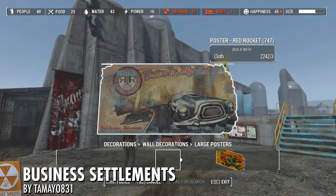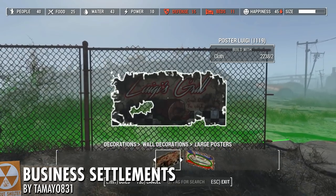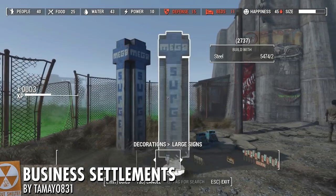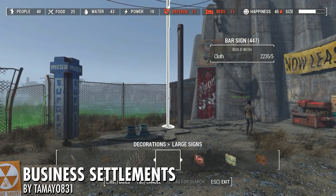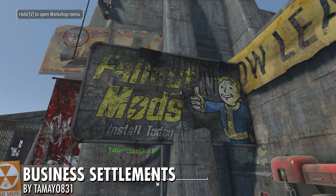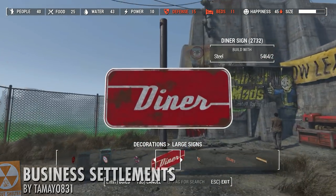Along those same lines, for making really nice and detailed looking stores, check out Business Settlements 1.7 from Tamayo831. There might be some overlap between this and Better Stores, but as far as I can tell there are no actual conflicts. Business Settlements will give you a ton of fantastic small signs and posters, as well as some very large signs to make great looking stores and advertisements, plus realistic store and business related clutter for your settlements.